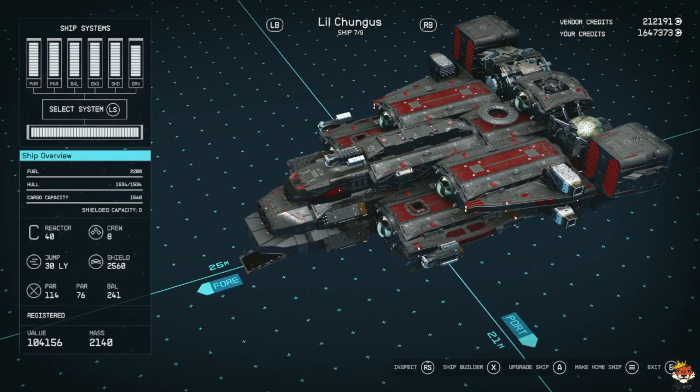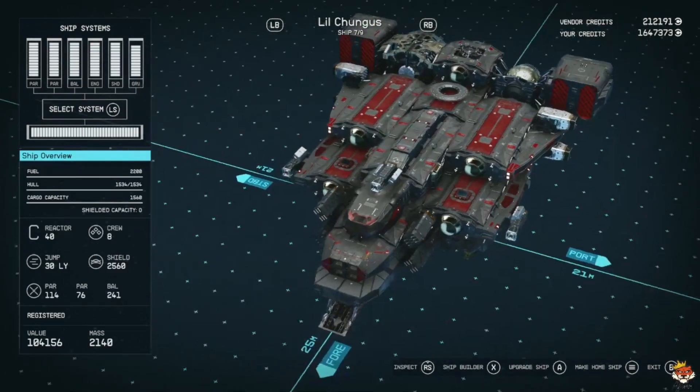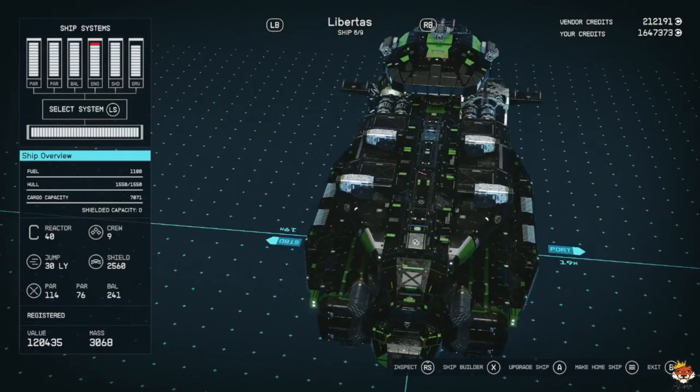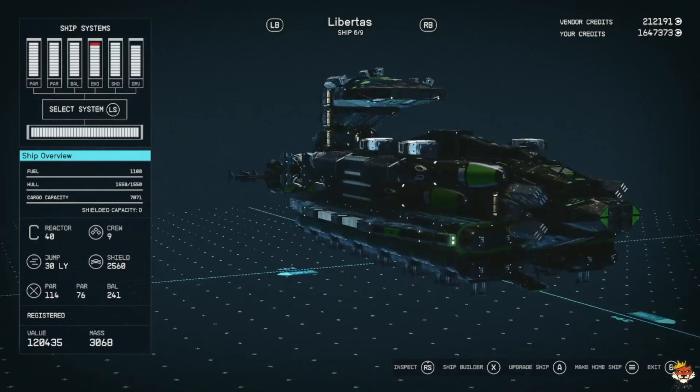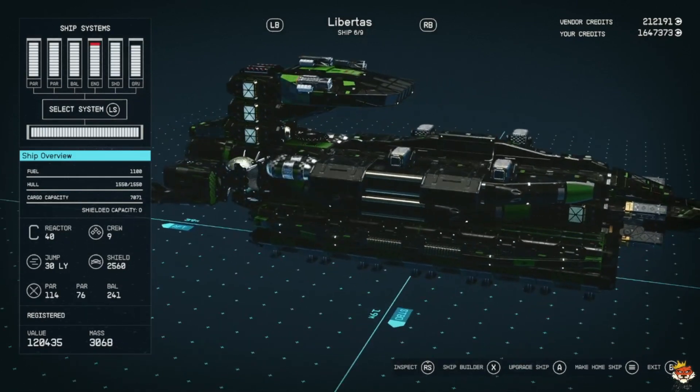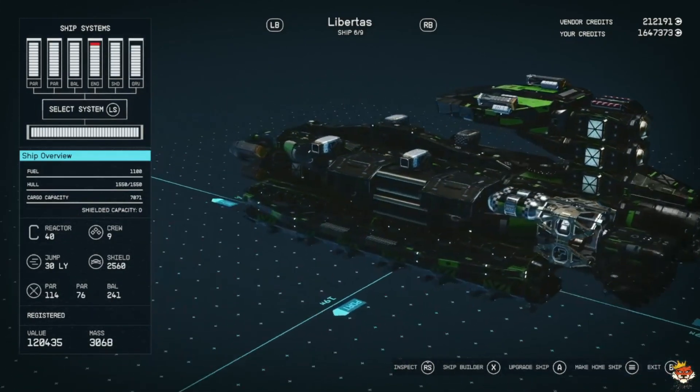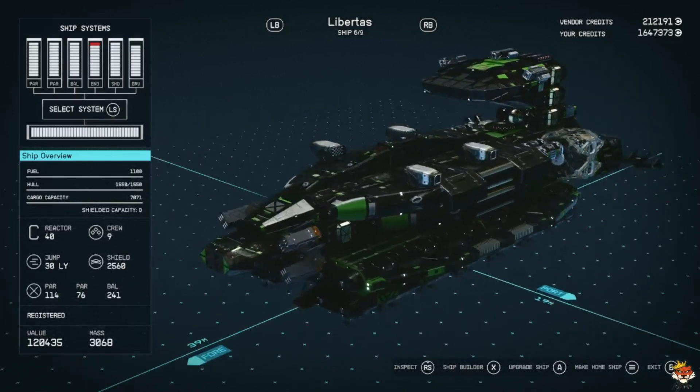Little Chungus has a little more cargo — about 1,500 — way more crew of 8. Really good, I like it, not my best but pretty nice. Then Libertas is a bit different. I don't even know what I was going for — kind of like a Star Destroyer — but I like the little wings on the side. Not bad, pretty cool.